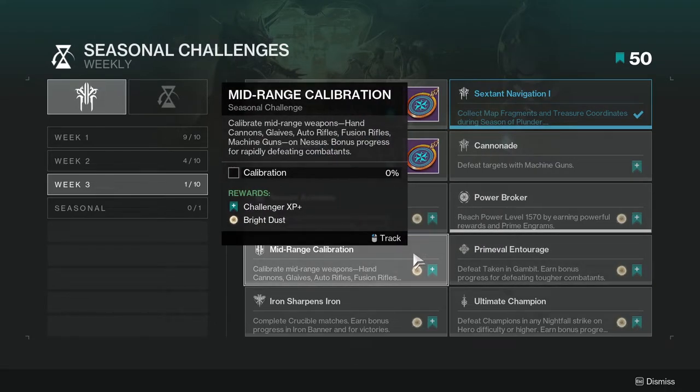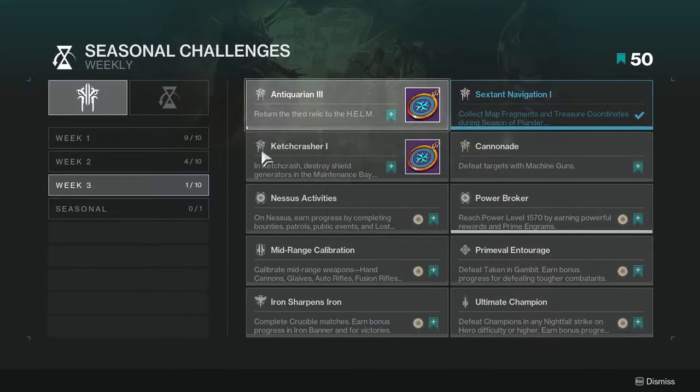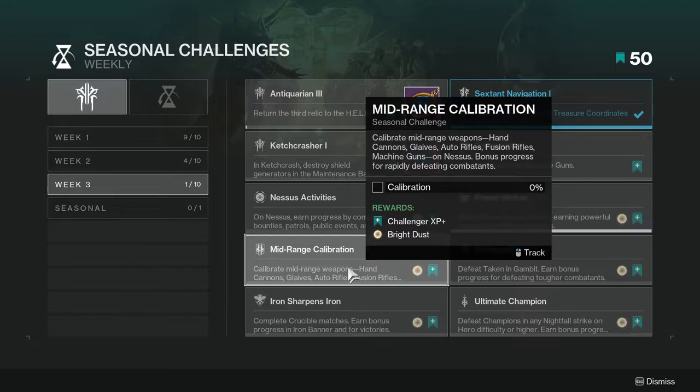Calibrate mid-range weapons — hand cannons, glaives, auto rifles, fusion rifles, and machine guns — on Nessus. Bonus progress for rapidly defeating combatants. You can probably combine this with Nessus activities, or literally anything, because this one is not location-based.